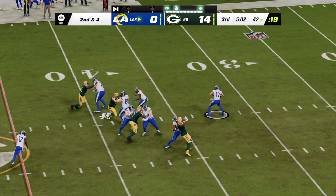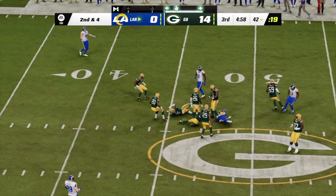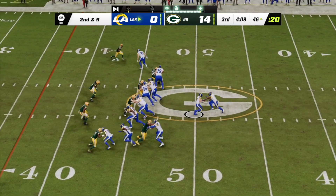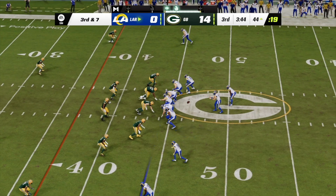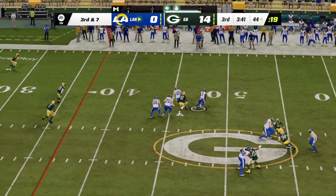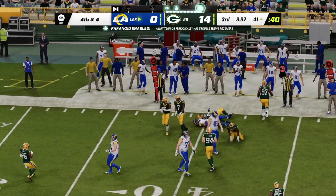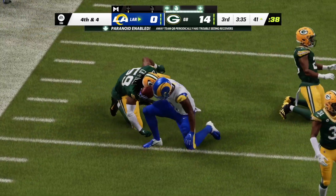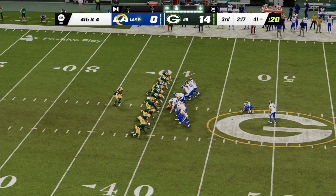Mayfield to throw — this one finding the hands of Brandon Powell, and they'll get this down. Here's a run with Akers on second down. Throw on the ground and struggling to put up points. Now they go screen — it's complete, and the tackle going to be made at the 41 as they stop him a few yards short. Now they're going to send out the field goal unit.